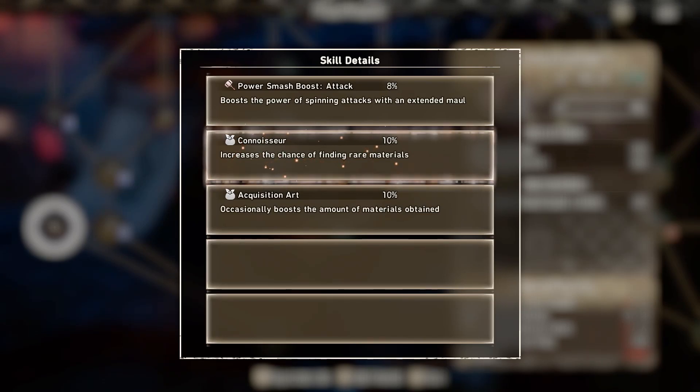Looking at some skills to use — Power Smash Boost Attack is going to be really good because it boosts the power of your spinning attacks with an extended maul. So anytime you are doing the extended hammer spin, it is going to boost that damage, which is really nice.